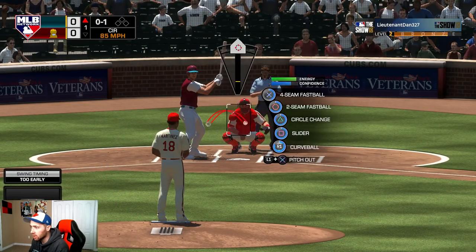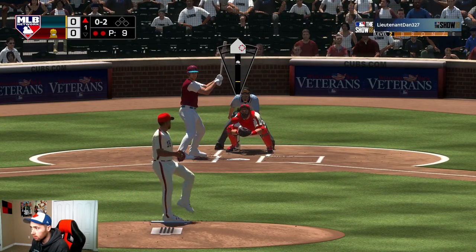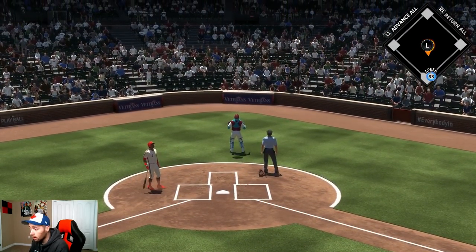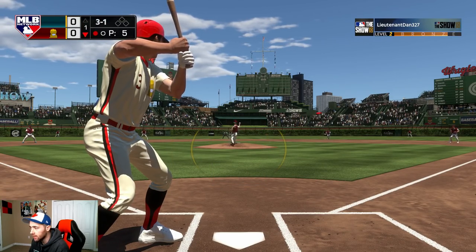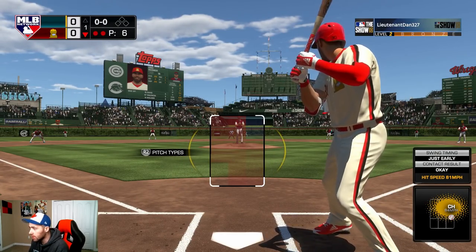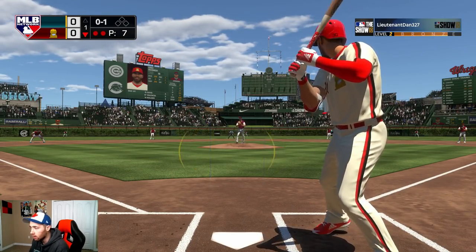This batter has one plan only — sitting on heat exclusively. He's swinging crazy early on all the changeups, so I'll keep throwing them. Also, I was able to get my actual logo on my jerseys because I had no idea you could minimize it. Every pitcher seems to be the best fielder of all time — you can't get anything past them. But yeah, the jerseys look better now that I figured that out.